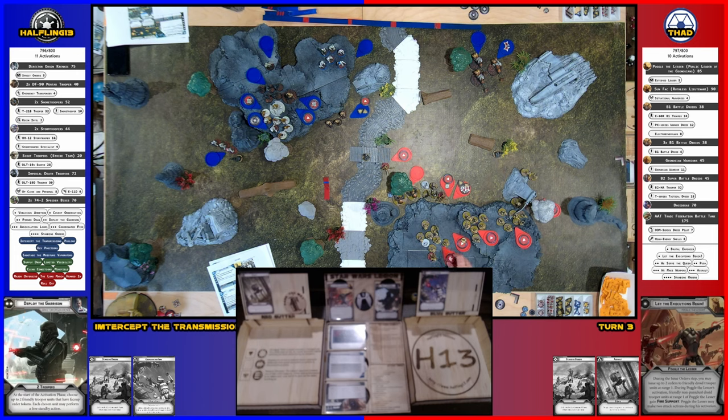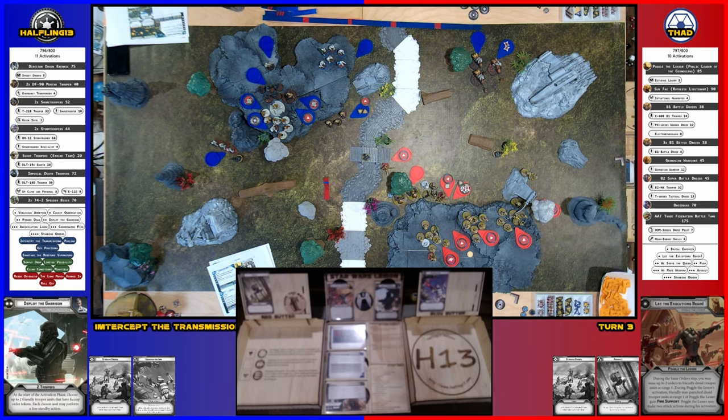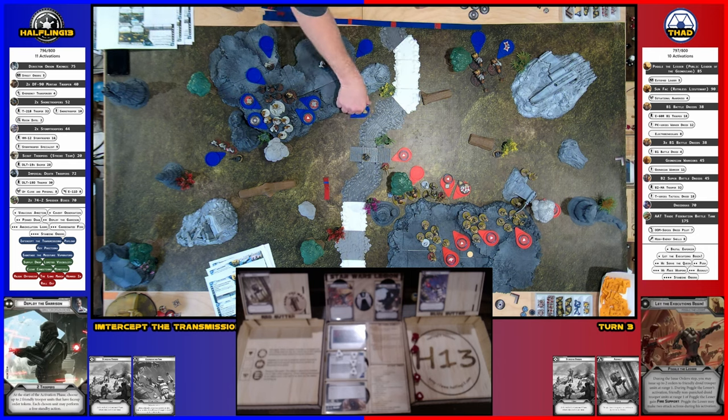I'm going to activate this squad — the B1s. They're going to ready the weapon and fire at the Shore Troopers — three dice. Four white crits and two blanks. Two black blanks and a red hit — but you're suppressed, so that goes away. Four crits. Shore Troopers do not surge to defend, so I lose three — which takes them out. It took a lot of work for guys just hanging out in the open. I'm going to get a speeder bike, which is what I wanted.